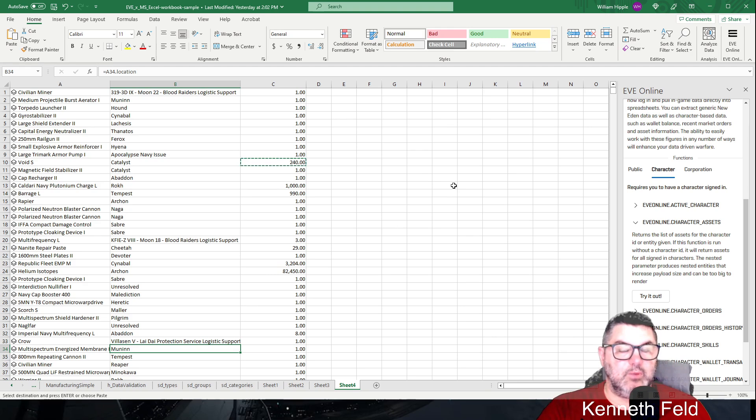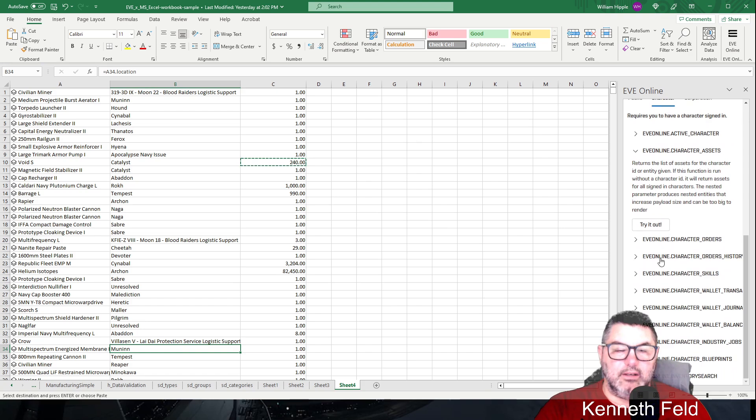Character orders are pretty self-explanatory — Kenneth doesn't buy anything off the market so he won't have orders. He definitely won't have any industry jobs — he doesn't even have industry skills. He definitely doesn't have blueprints. The inventory search is one I haven't tried yet.